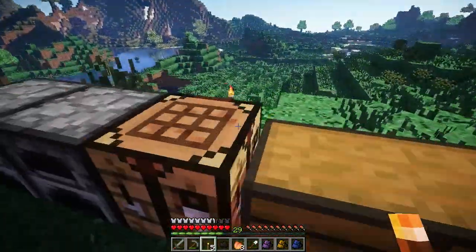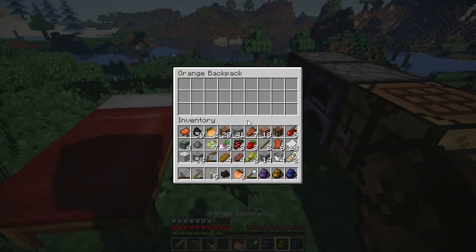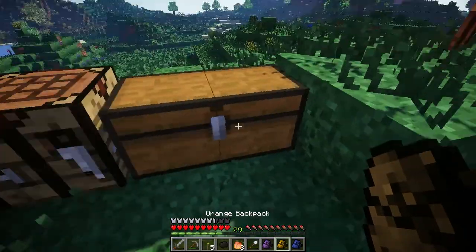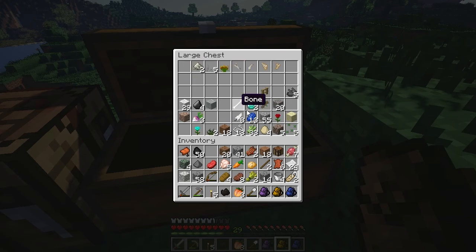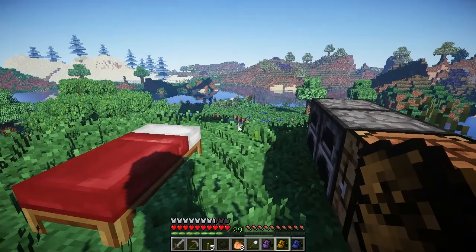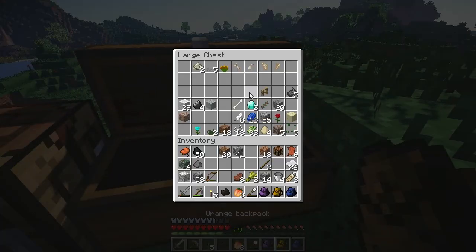I have a bow already — the skeleton dropped one apparently, so I don't need to craft one. Let's put all food in the orange backpack: rotten flesh, cherries, grapes, strawberries, olives, oranges, rutabaga, carrots. This is our food bag — whenever we need some we just go there to grab it.